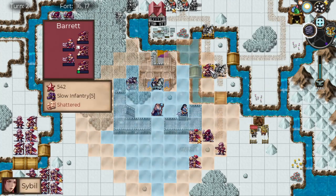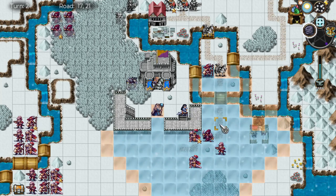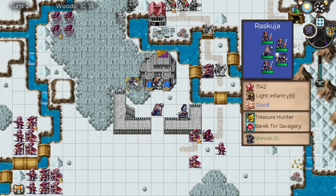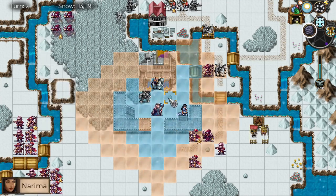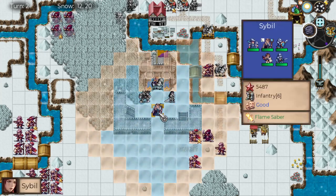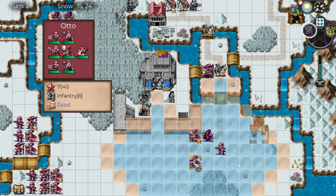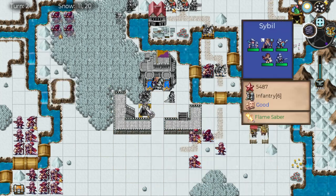Sybil could come up here and just take them out. They could attack in here, which is a little concerning. I don't really want Sybil just right there. Lysander has good defense at the very least. So they'll be able to attack Sybil, but they shouldn't be able to kill Sybil, depending on which one comes in.